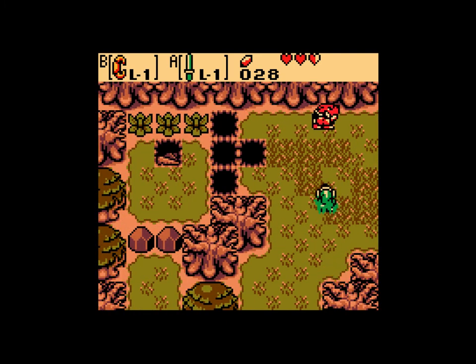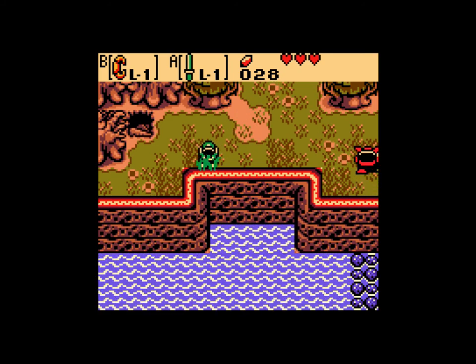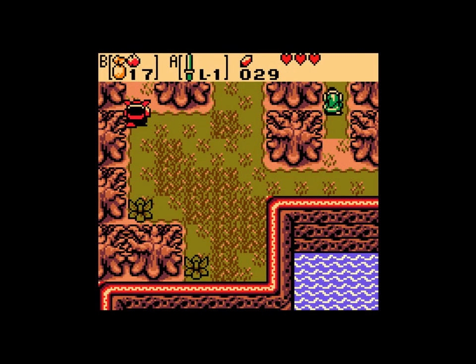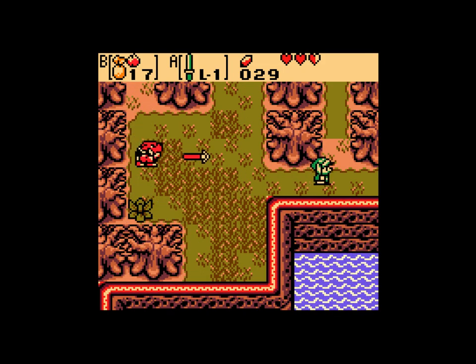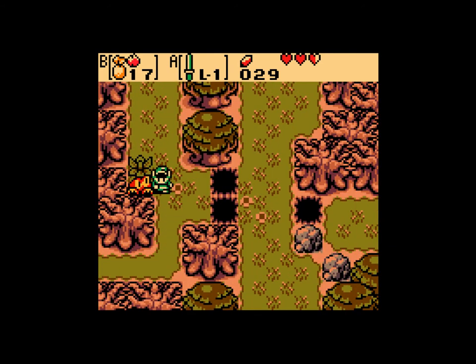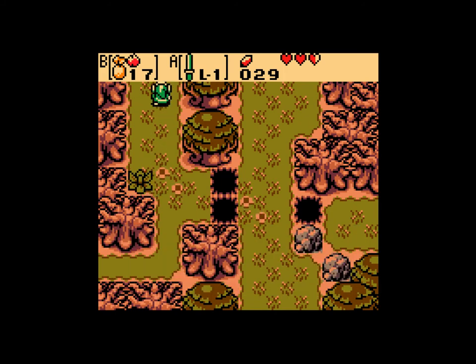And moblins. Oh look, you guys spawned over here this time. There we go — there's the right one. There you are. This guy sells a shield for 50 rupees. You can buy it for 30. There are mystery seeds. This guy sells a shield for 30. He gets mad at me because I don't have enough rupees.